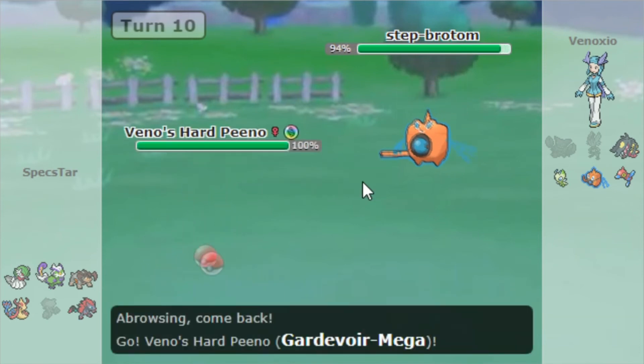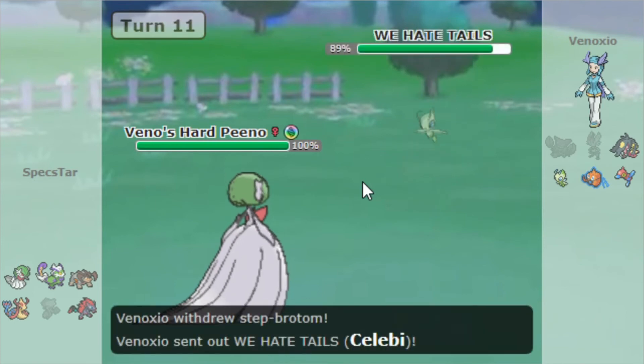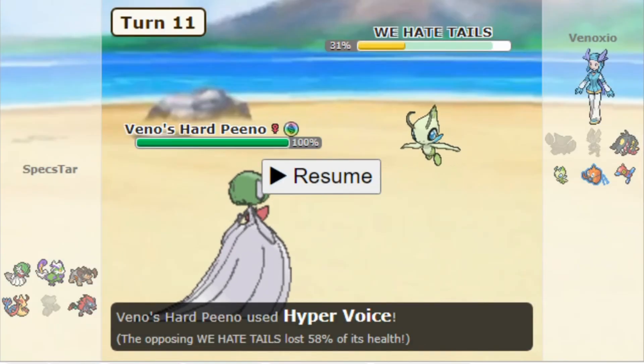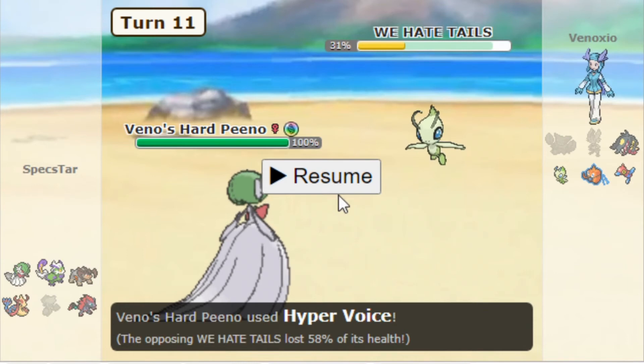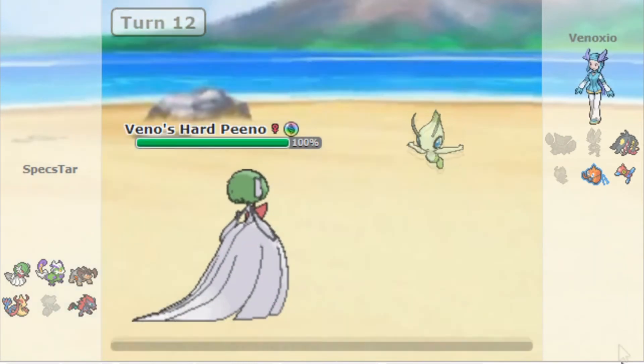And I get to bring in my Gardevoir on the Rotom and click my Hyper Voice. Based on the damage, he's max HP, so I'm guessing he's probably not max Speed. Even if he is, I just want a chance to speed tie here to kill it. And the Hyper Voice takes it out.